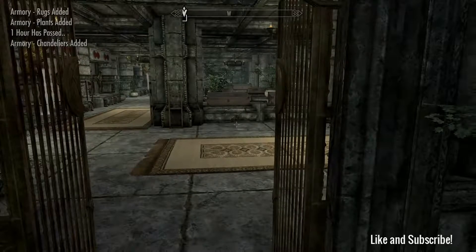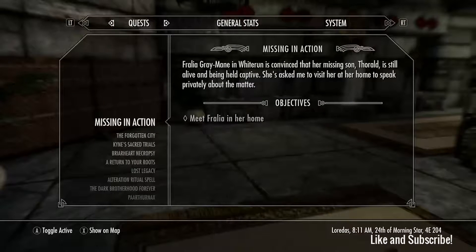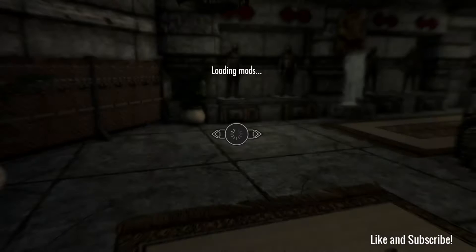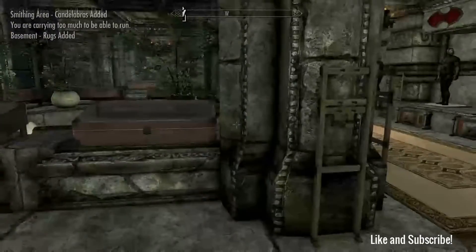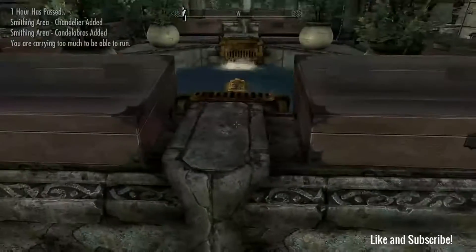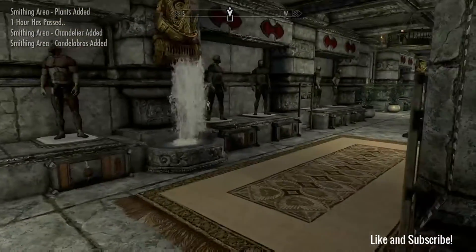Let's go in here and check this stuff out. I disabled the Skyrim Special Edition patch because for some reason it creates a display glitch with these things and they turn all glowy blue. So I disabled it just so we could see it the way it's supposed to look.